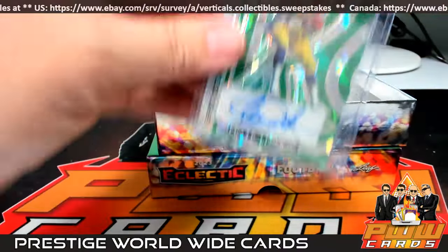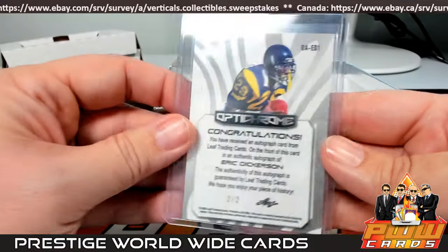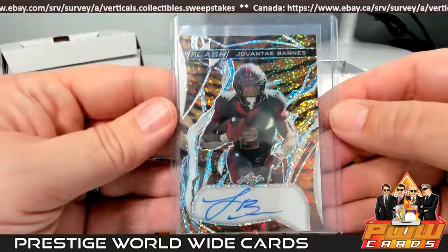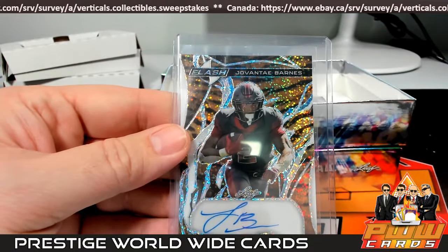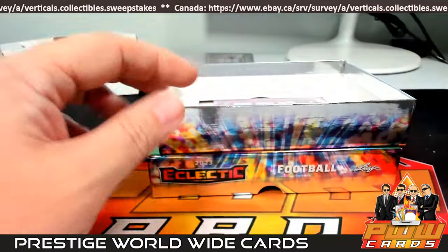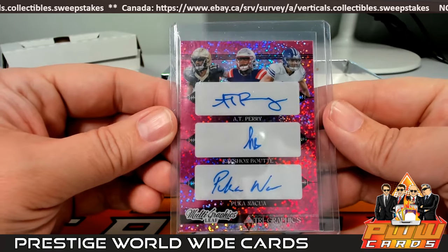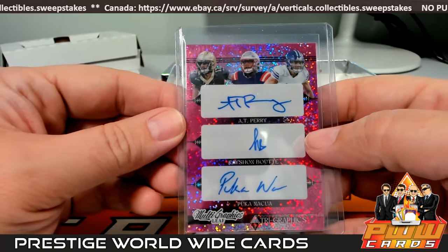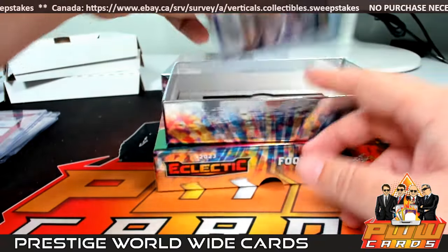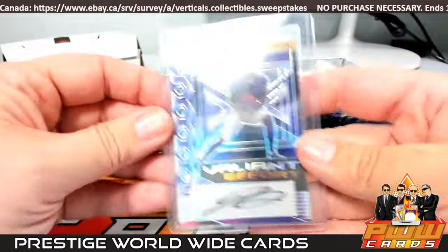Box number nine. First up look at this — Eric Dickerson, very nice, going out to the Rams — Matthew A, that's number two of two coming to you. Next up we have a Javonte Barnes, number two of three — I'll have to look him up. Then we have a quad: A.T. Perry, Kayshawn Booty, and Puka Nacua — Rams, New England, and another — we'll random that one off. Last but not least, Jordan Addison Valiant Effort, number six of six — Minnesota again, Justin W.